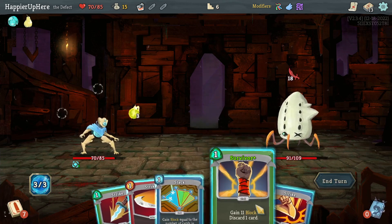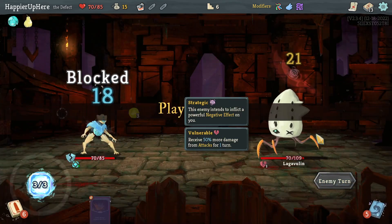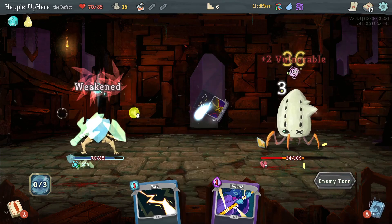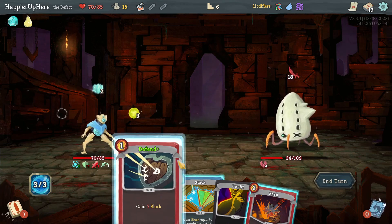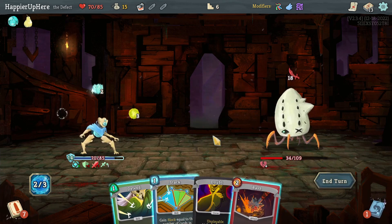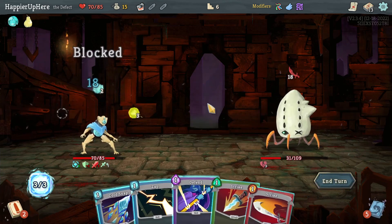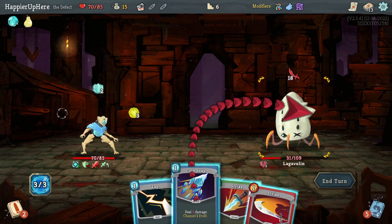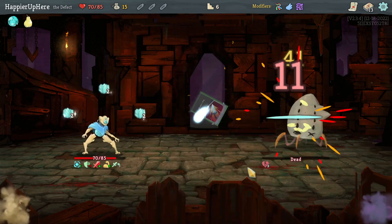I have two Survivors, I have to play both of them — get rid of these and do two Strikes. So far so good, still have to deal a lot of damage. Double up on the Bash. Unfortunately next turn I'll be weakened but I have a frost orb. No block — let's play Defend. 14 then 16, so one Defend is enough but I can't play the Bash. I'll use the Flex Potion, double play the Cold Snap — this is enough.